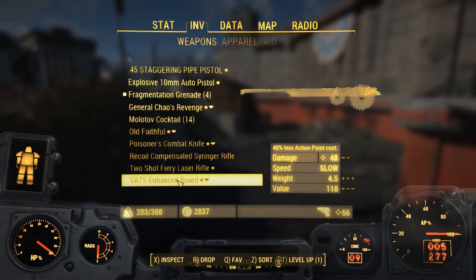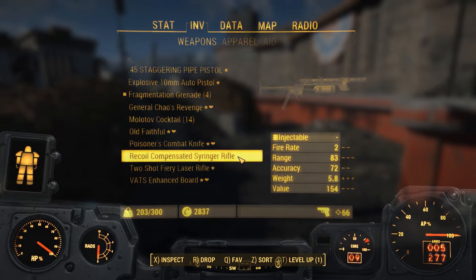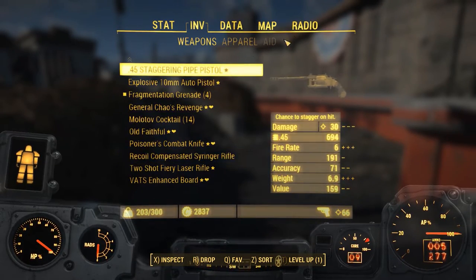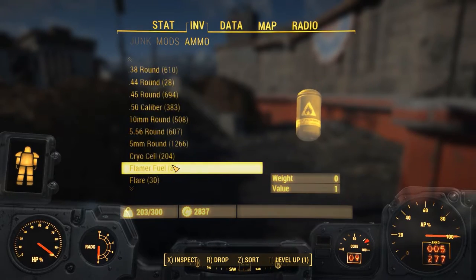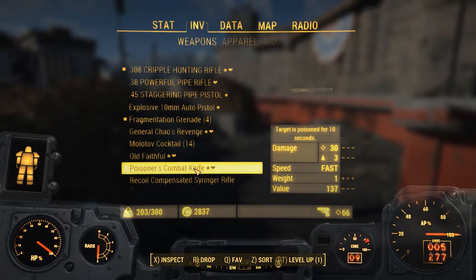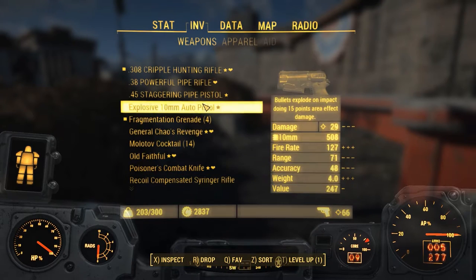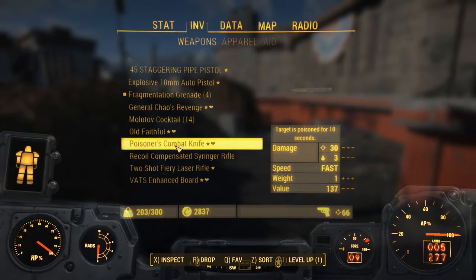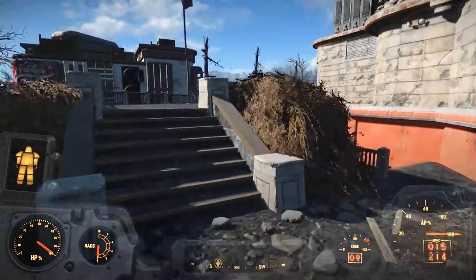I put some blades on it, as you can see. I put some stuff on this one and crafted some ammo for it. You have to reload it each shot, so it takes a while, but I got some pretty nice ammo — basically a 30 damage poison dart. So pretty awesome. Also, Poisoner's Combat Knife is now upgraded with Serrated Blade, so we're gonna try to use that. Let's go ahead with Old Faithful. I think the entrance might be over here.